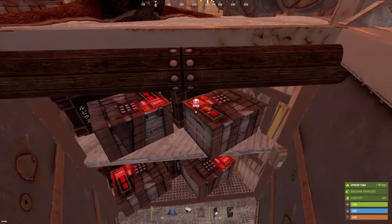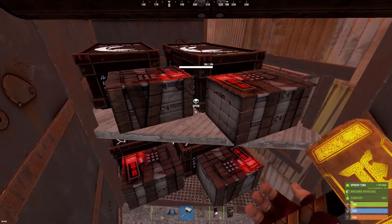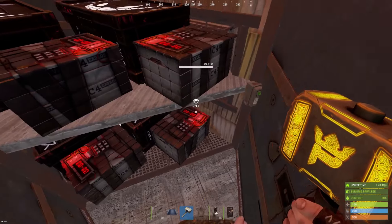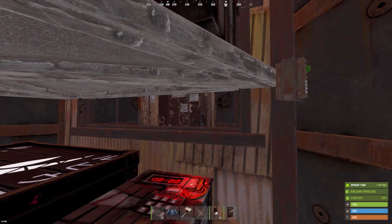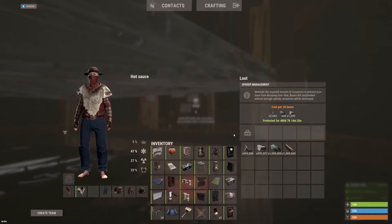Right here we've got the jump down, the drop down to our bunker. In the bunker we've got space for another additional four large boxes and four small boxes. And if we pick up this window, you will see the upkeep right here.